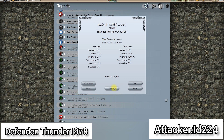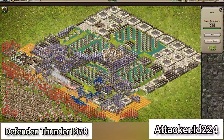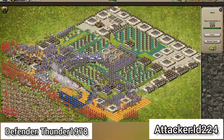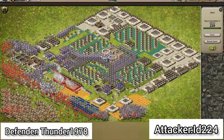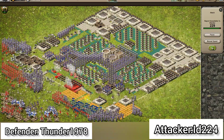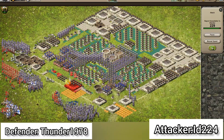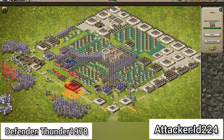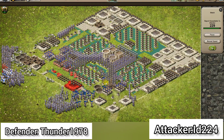ID 224 — an interesting formation with an arch unit here. He got one tower, but apart from that didn't do much.